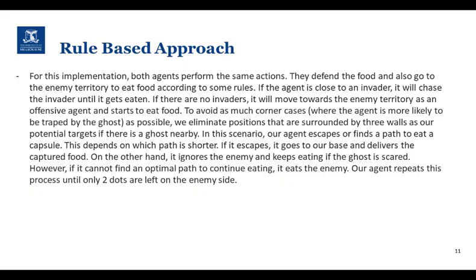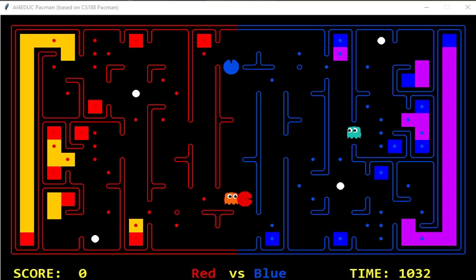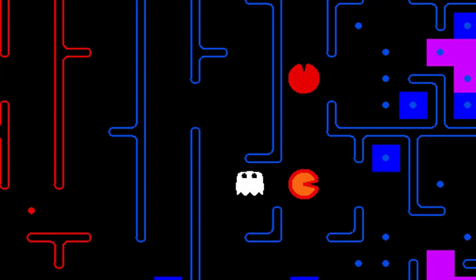Our last approach is the rule-based one. We realized that we can have both agents follow the same context-sensitive behavior rule set and effectively act as both attacker and defender depending on circumstances. Additionally, we attempted to make agents more sensitive to their surroundings by utilizing the initial game setup time to examine the grid topology and locate potentially dangerous areas that should be avoided in certain contexts. As a result, the agent actions are more interpretable and predictable. However, we needed to take into account every possible scenario from different layouts. We can see that both agents start as offensive and begin eating enemy food while avoiding the colored positions in the simulation.